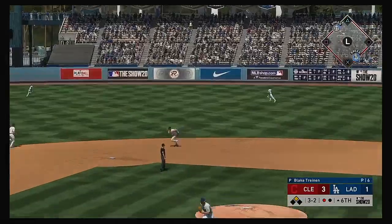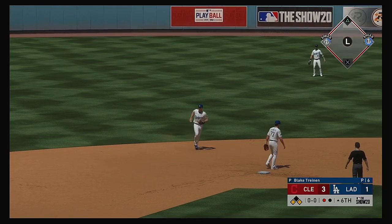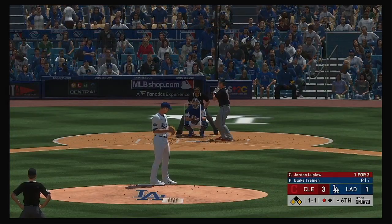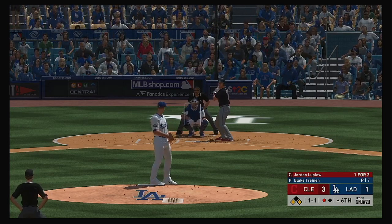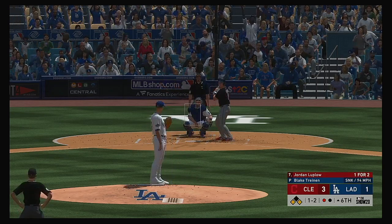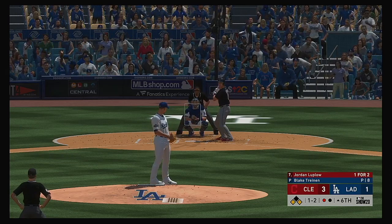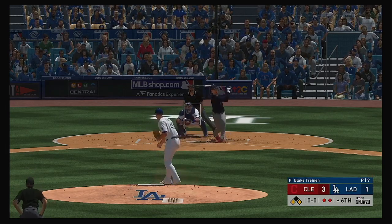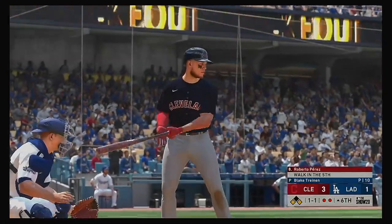This one is blooped out toward right center field and that's going to fall for a base hit — the runner from second will stay put at third. So runners at the corners now with one away. Now at the plate Jordan Loup Low — one and two as this catches the outer half. Big pitch coming up right here, he'd love for a ground ball or a strikeout. He got him — and it'll probably take a base hit now to get that runner across from third.